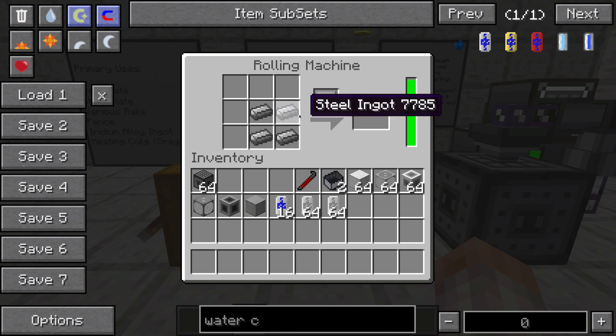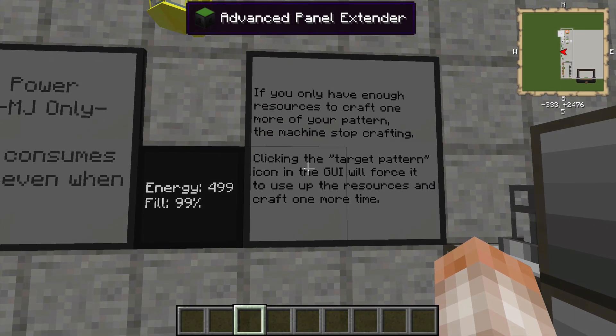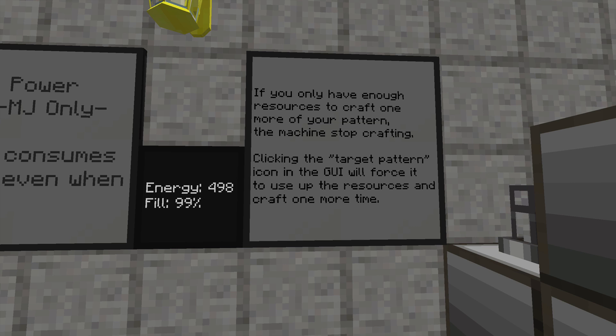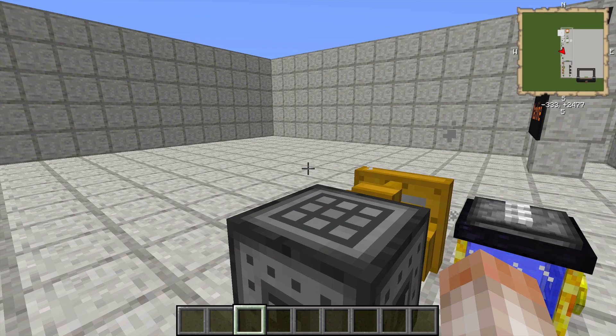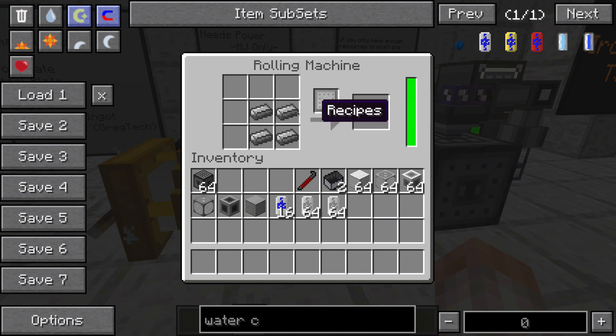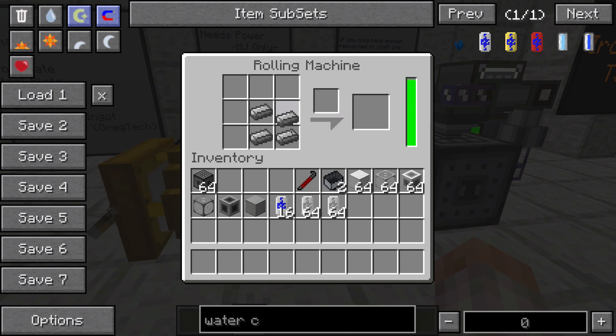If you only have enough resources to craft one or more of your pattern, the machine stops crafting. Clicking the target pattern icon in the GUI will force it to use up the resources and craft one last time. These aren't fake — you can pull them out, they're actual resources, not placeholders. So it's going to give me the option to click to craft. That's just the pattern that appears that the machine will make — I can't drag that out of there, but if I click on it, it's going to consume power.